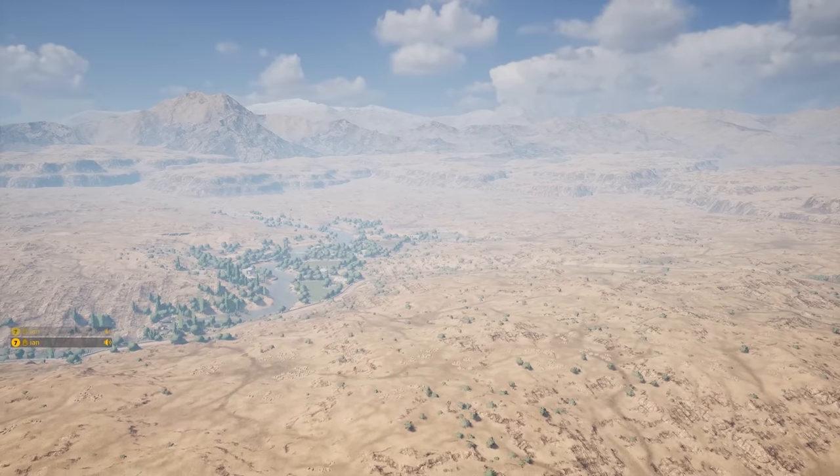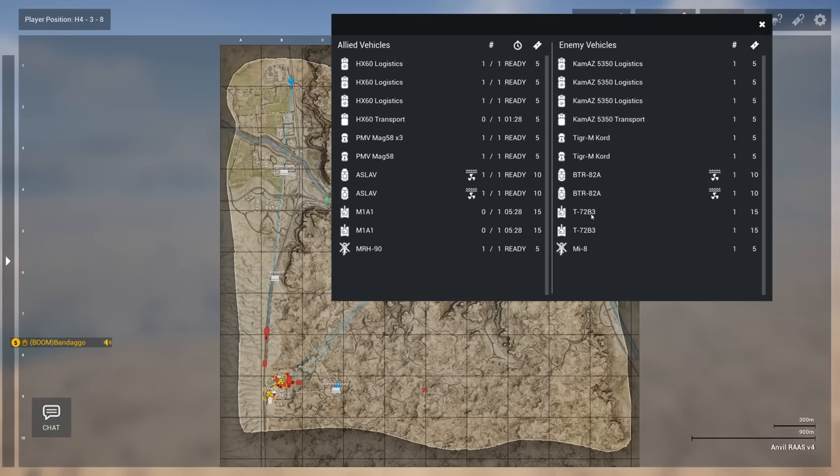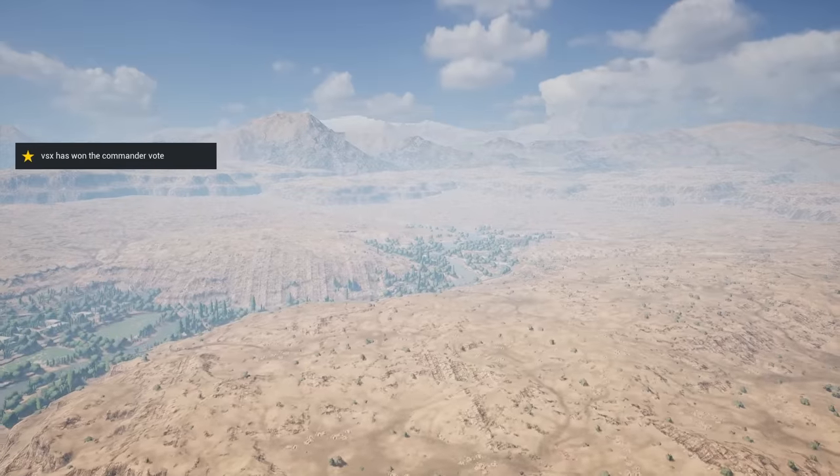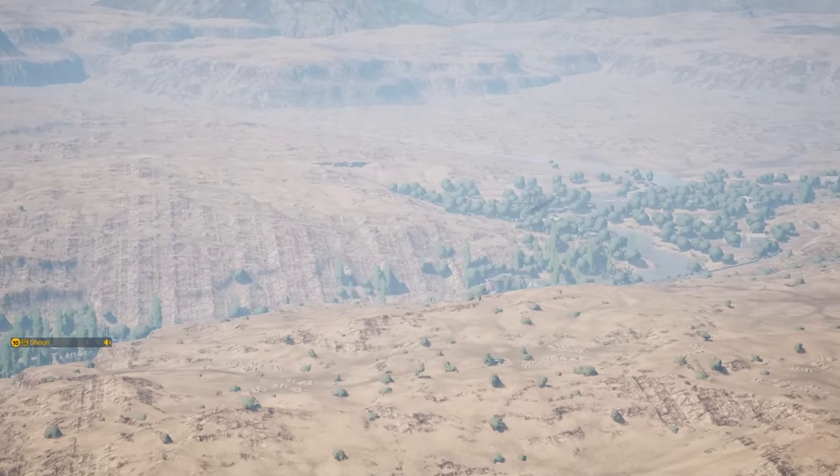Up against the Russians — are we just pushing for center control? Big MRH on your screen right now moving right to left. Really cool looking helicopter. But if you look at how the map lays out...